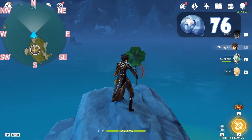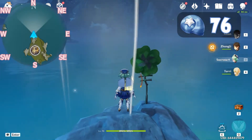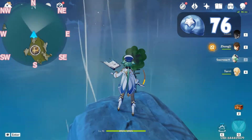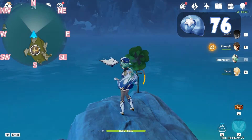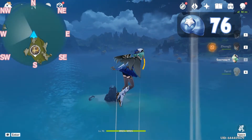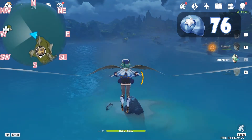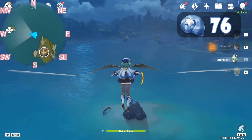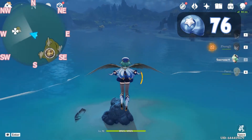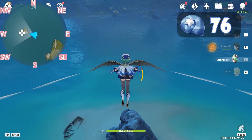Switch characters and activate the animal mechanism. Let's wait for our stamina, then activate again and fly. After we reach the top, we will be gliding to the northwest to this island.